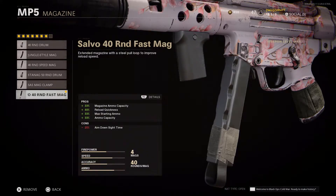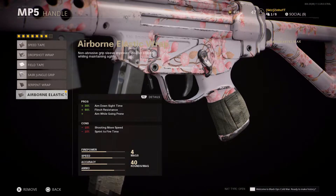No run-and-gun class is complete without fast mags. The Salvo 40 Round Fast Mag is honestly the best I've used in this game so far. I was using the 40 Round Drum but it took way too long to reload.